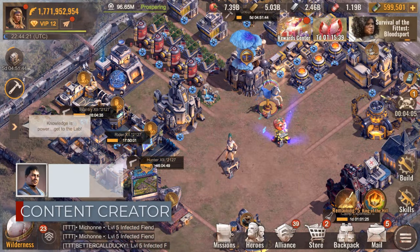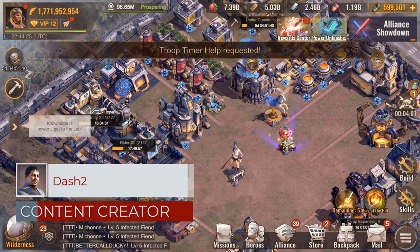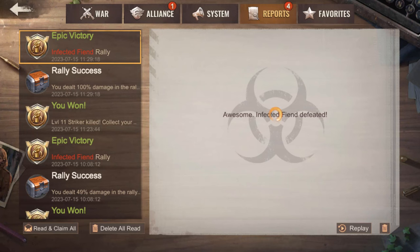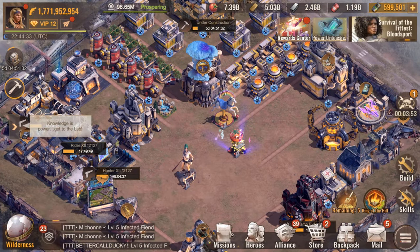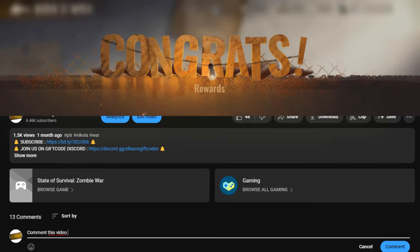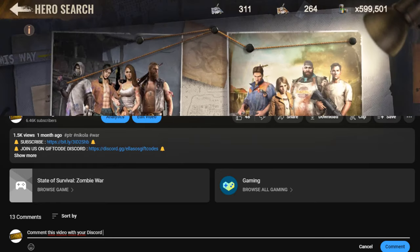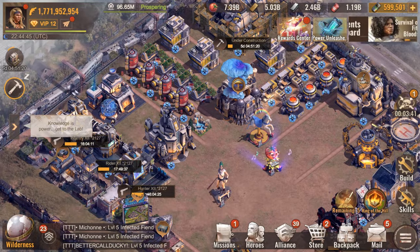Hello everyone, today we're getting together for a new video in which we'll be talking about the energy conversion unit, which will enable you to boost your troop stats as well as various other stats. First, I invite you to comment on this video with your Discord username, because on each of my videos you can receive 100 plasma by commenting within the first 48 hours of publication.